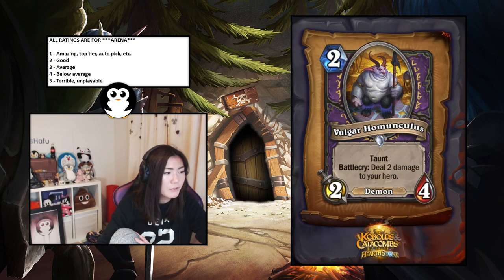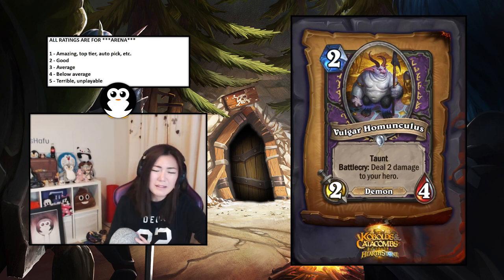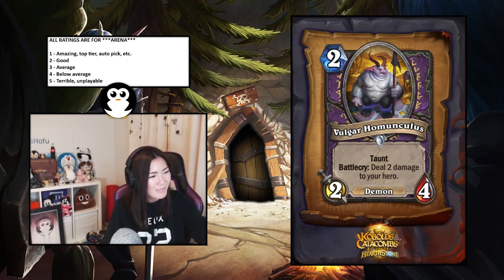Two-mana two-four taunt, deal two damage to your hero. That's really good — a two-four trades well with two-threes and three-twos. The taunt makes it annoying and it's a demon so it procs Demonfire. The battlecry is like old Flame Imp. It's quite good — I'd say it's a 1.5.